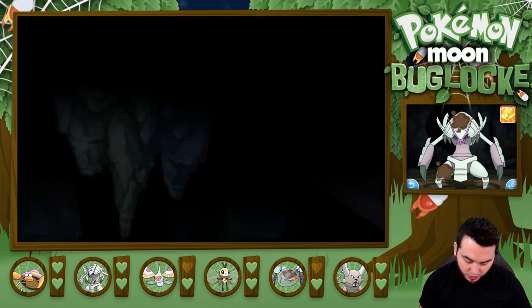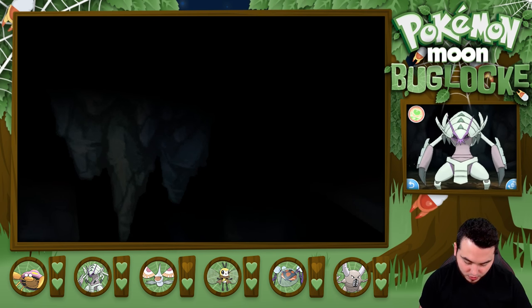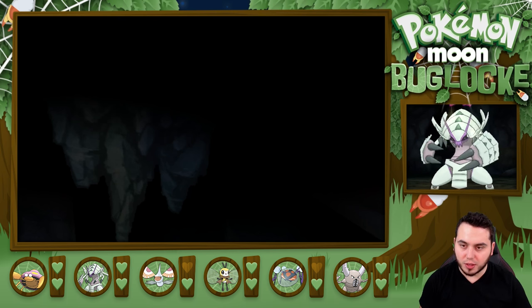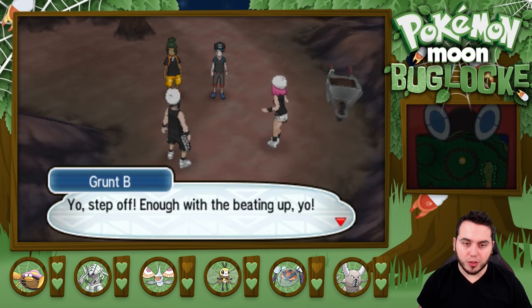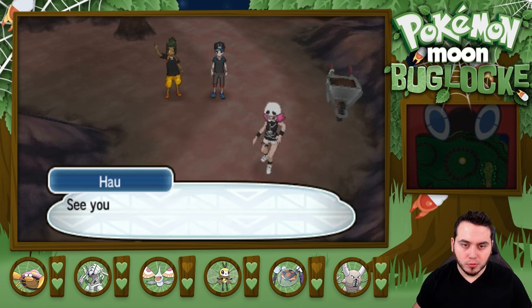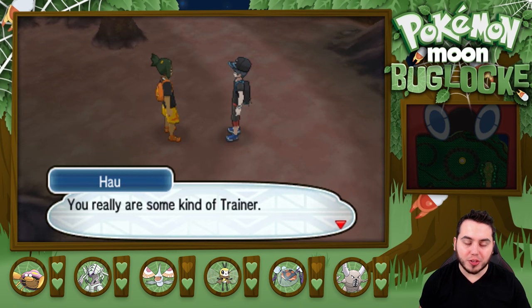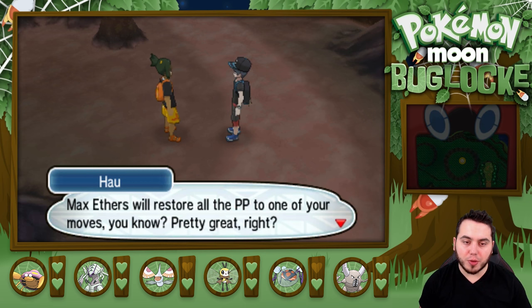Let's clean off some of this dust off of you. Look at this monster on the bottom screen — Golisopod is just ready to rock. I'm going to give him a little head pat now that he's this monstrous beast, and he gets some affection there too. I think that means he's going to get boosted experience now. After defeating Team Skull, Hau gives me a Max Ether. He says: when I fight with you, it's like even more of my Pokemon feel at ease — you really are some kind of trainer. He also explains: Max Ethers will restore all the PP to one of your moves.